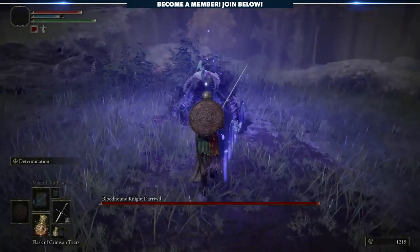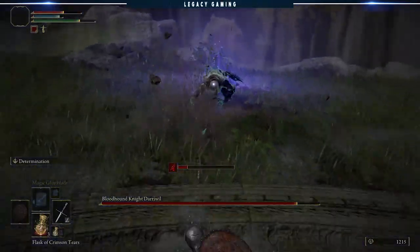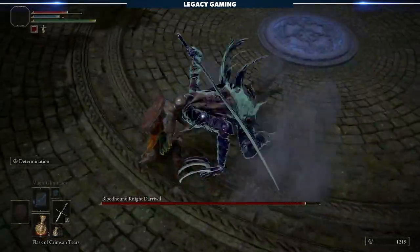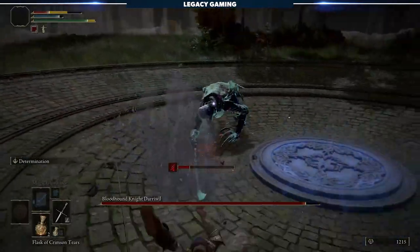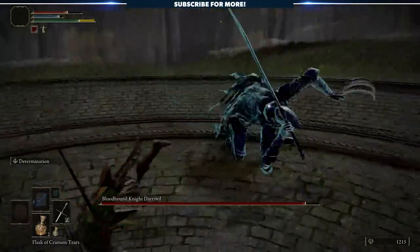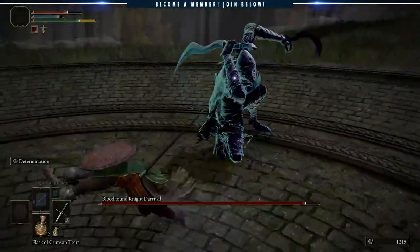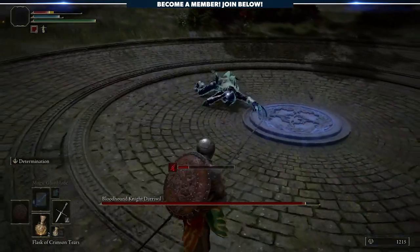Throughout the fight, the Bloodhound Knight makes great use of that massive curved sword, or hook blade. Depending on how far away the player is from the boss, he'll either swing once with either his sword or his blades, or in a combination of three attacks. It's really the latter you need to watch out for, as this is the most common attack you'll see throughout the entire encounter. The boss will first employ a forehand swing, then follow that up with a backhand swing, and then finally end with a huge chopping attack. Because of the size of the sword, this easily impacts the areas directly in front and to the sides of the boss, depending on the direction of the swing.